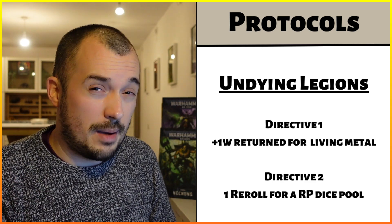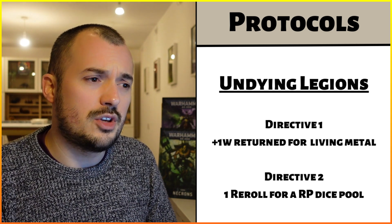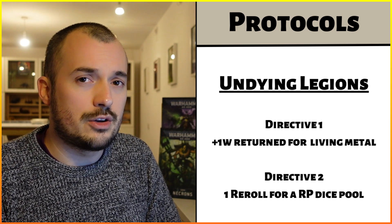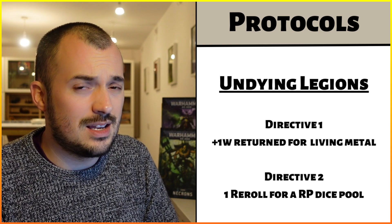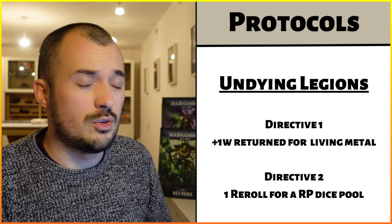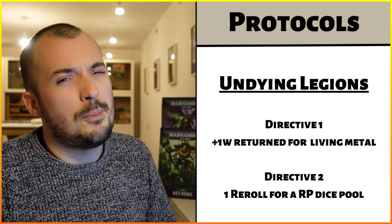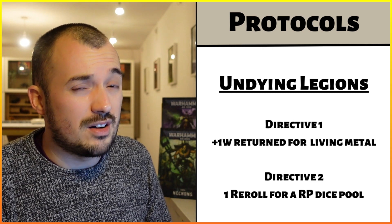For command protocols, the Protocol of the Undying Legions is my all-game protocol. Directive one gives plus one wound when using your Living Metal ability — very useful with three Ghostarks on the battlefield with 40 wounds and quantum shielding, that's an extra wound from Living Metal, meaning two per turn on every single Ghostark. Once all the Ghostarks are destroyed I can switch to directive two which is a re-roll for reanimation rolls, though I'm not banking on that one.